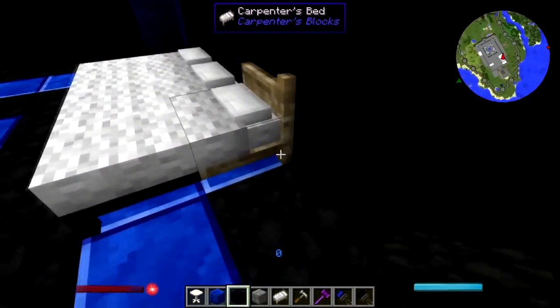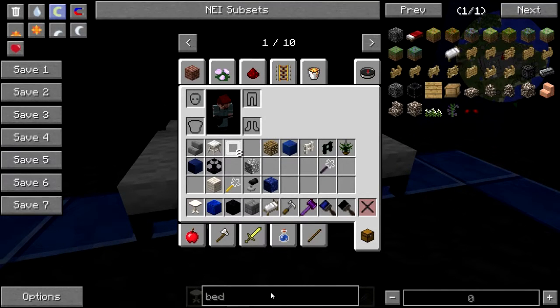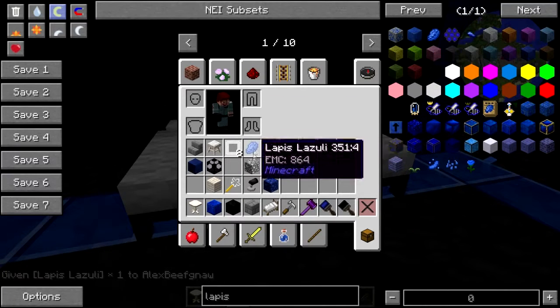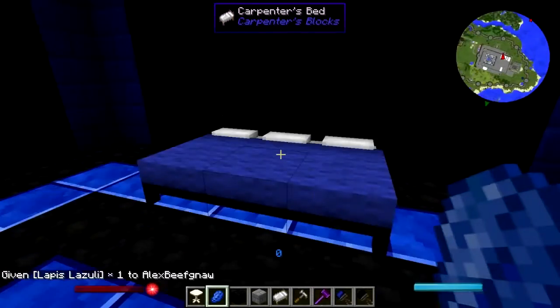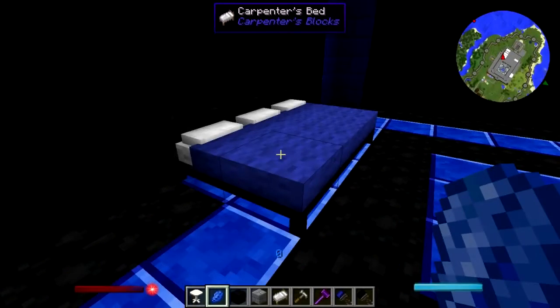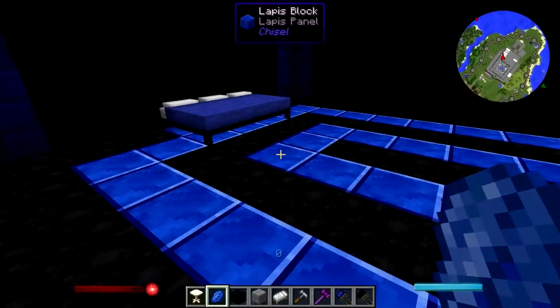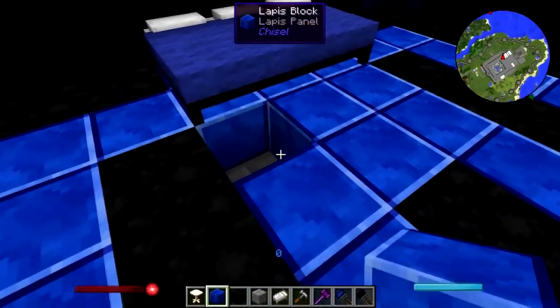Now, if we learned one thing about king-size beds — you got to do it like that. Sadly, I don't know if this is planned or implemented in a later version than what's in this pack, but carpenter block person — it would be so awesome if in the future you could make the bedding like other carpenter blocks, where you throw a block at it and it takes on that texture. Some of the chisel carpets would make awesome bedspreads. Unfortunately we can't do that.